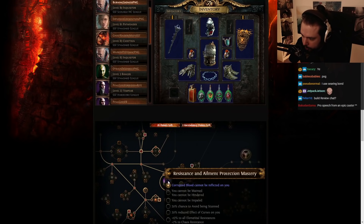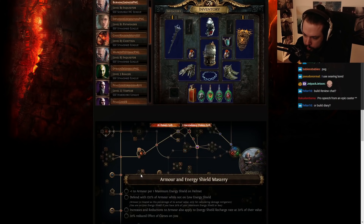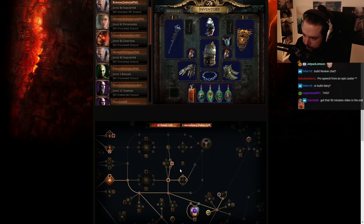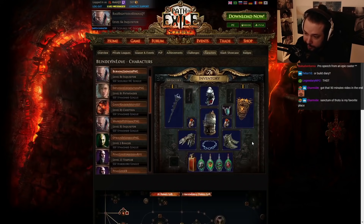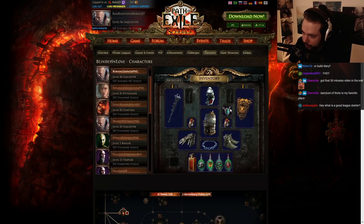You've got the Corrupted Blood cannot be inflicted on you jewel — totally fine. You can also go with the reduced effect of curses and run a Vulnerability map, and because of the Inquisitor ascendancy, you've got 95% reduced curse effect. But Corrupted Blood is really good. If you really want both, you can also pick up Sanctum of Thought and get the reduced curse effect over there. You can see a high focus on armor. I think as far as the skill tree goes, looking pretty good. Definitely got to work on your masteries. Other than that, at this stage in the game, I think that's pretty much all that he can improve.